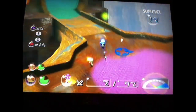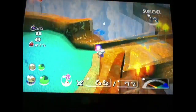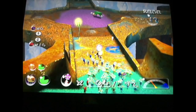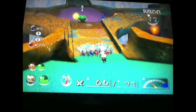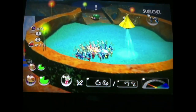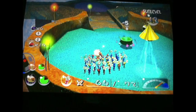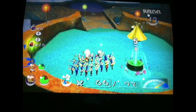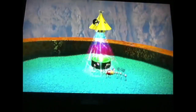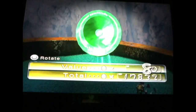Let me just drink up this nectar. Okay, we got another Gyro Block and it's blue this time — the favorite Gyro Block. That's all the treasures, so we can move on to sub-level 12. Away!